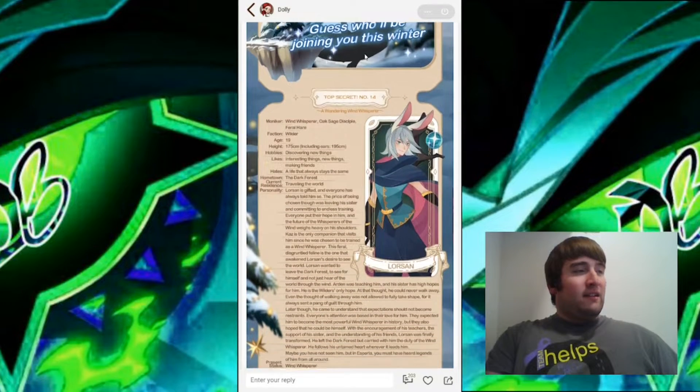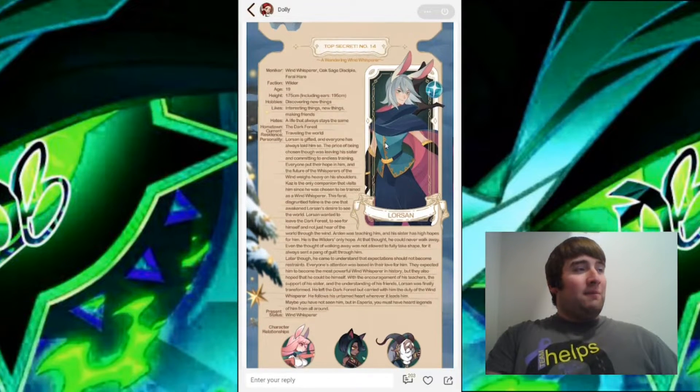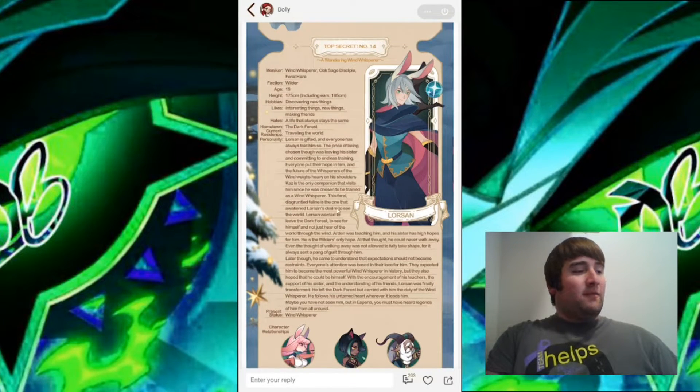They also have the Top Secret as always. This time they're looking at Lorzen — I believe last time they looked at Laika. Laika and Lorzen are related, and Lorzen is part of the Wilder faction.